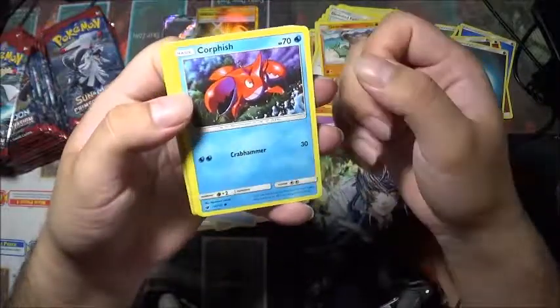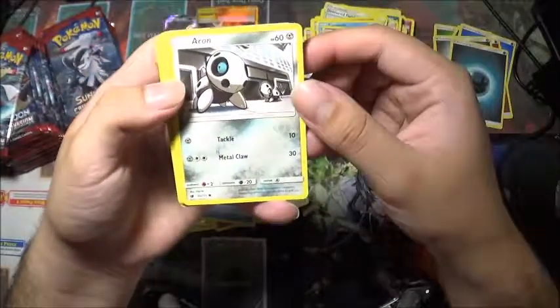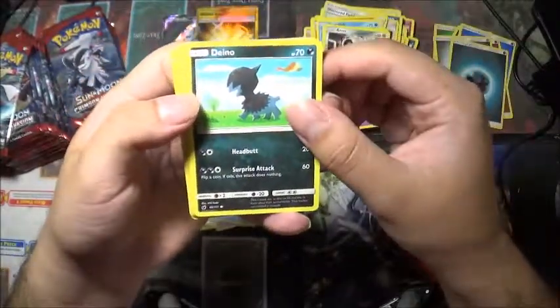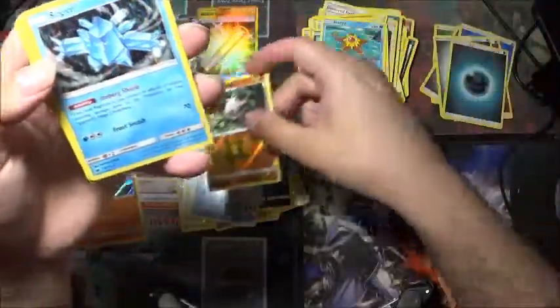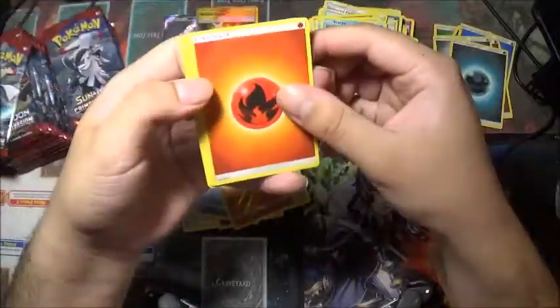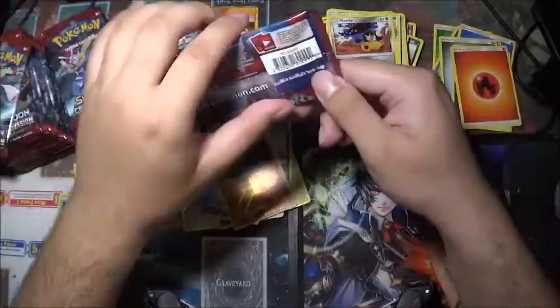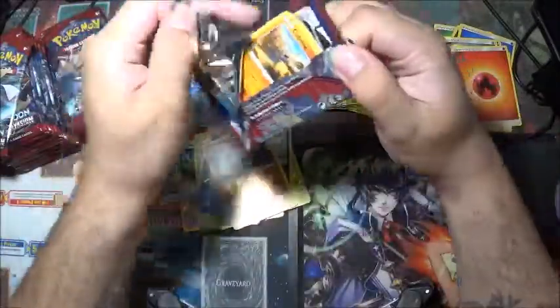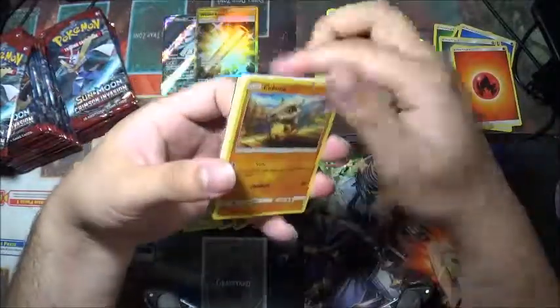We're not trying to see ahead — it's going to be a holo rare this time. Corphish, Ghastly, Aron, Dino again, Staryu, Primeape, and a Regi Ice as the holo rare. Fire Energy, Luzamine, Lairon, and Mawile.